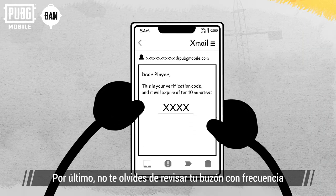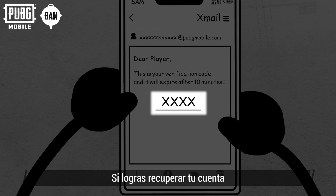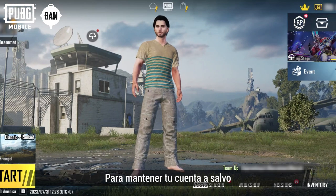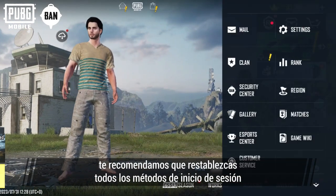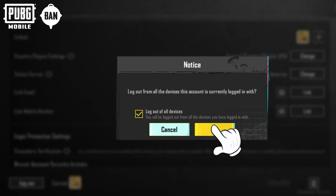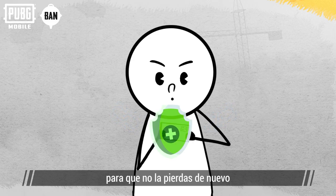Lastly, don't forget to check your mailbox regularly. If you manage to recover your account, you won't be able to file another claim for three months. In order to keep your account secure, we recommend resetting all login methods and linking a new email and mobile number after recovering your account to avoid losing it again.